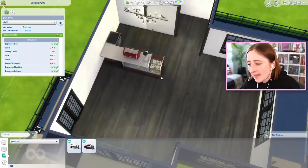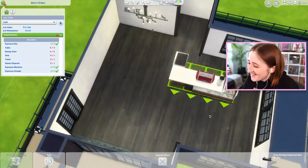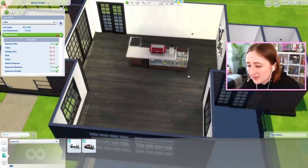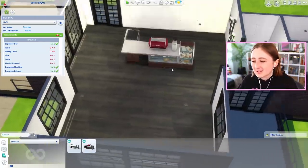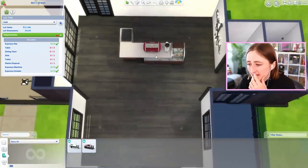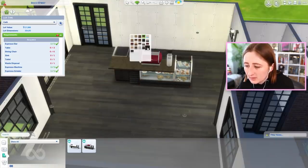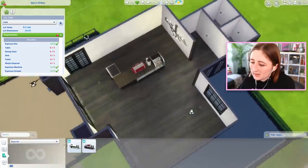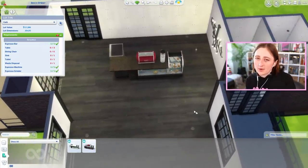I don't know where to put the bar, because part of me feels like this is a good logical spot. But then I worry about the line situation, because your Sims are gonna be piling up in here. And then the color swatch situation - this is really not my vibes for this at all. That is upsetting.